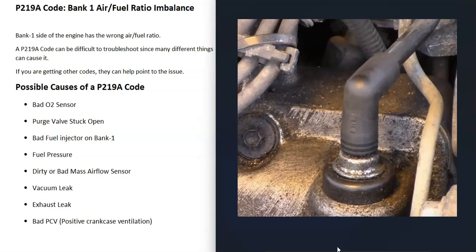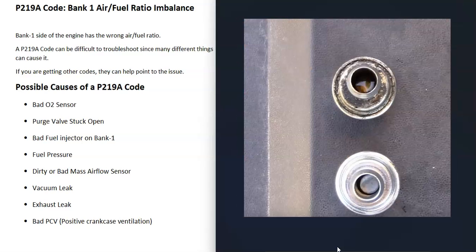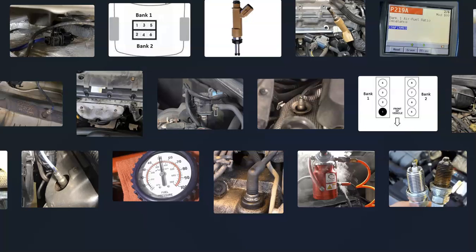The last possible cause is a bad PCV valve. When PCV valves go bad they can fill up with oil, which can leak into the intake and be burned off inside the cylinders, throwing off the air fuel ratio.